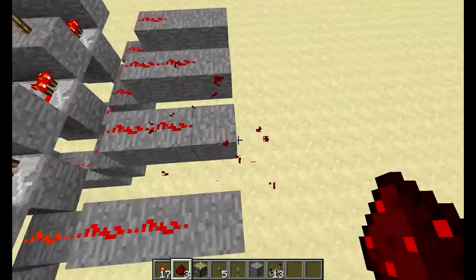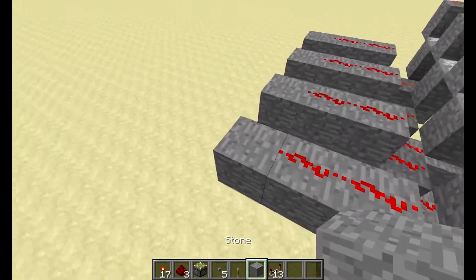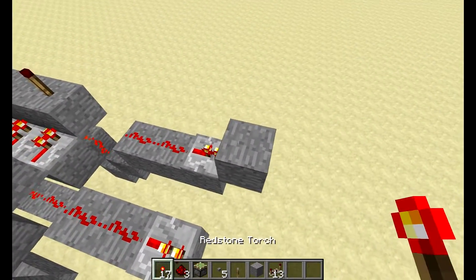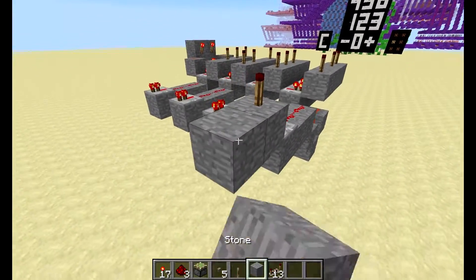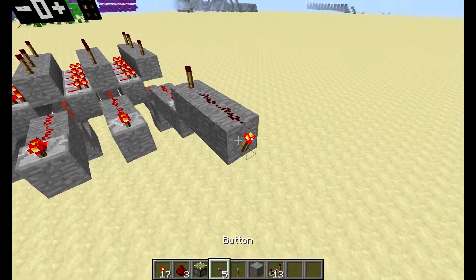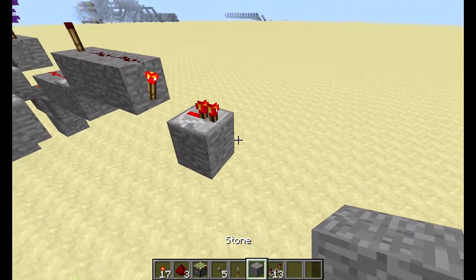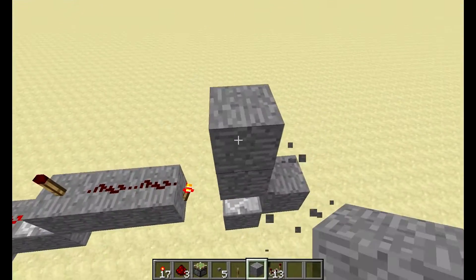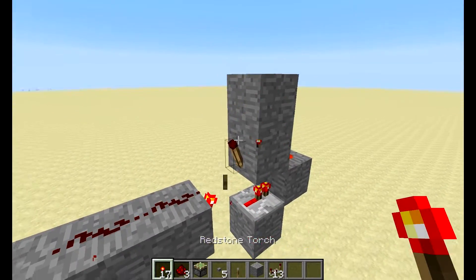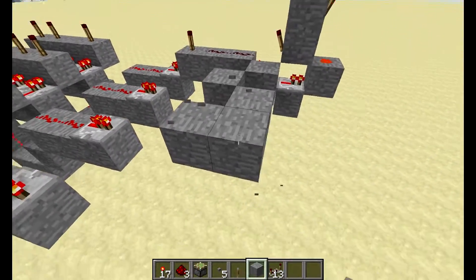Bring it out, and right here we're going to be putting redstone repeaters. I don't know exactly how far, so we're going to experiment — there might be a few mistakes. You want to build it up one and put a redstone torch, then continue out. Run into a repeater, then come up into a block where there's going to be a redstone torch, and another torch up there.